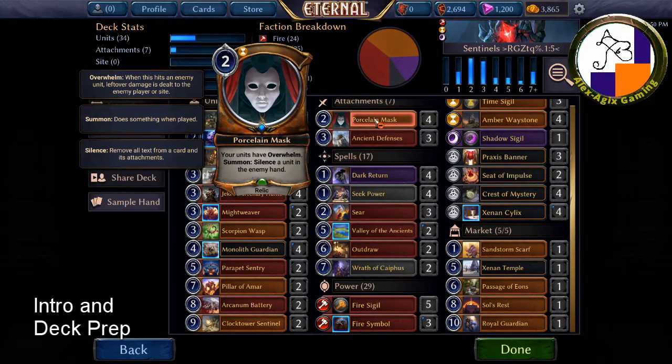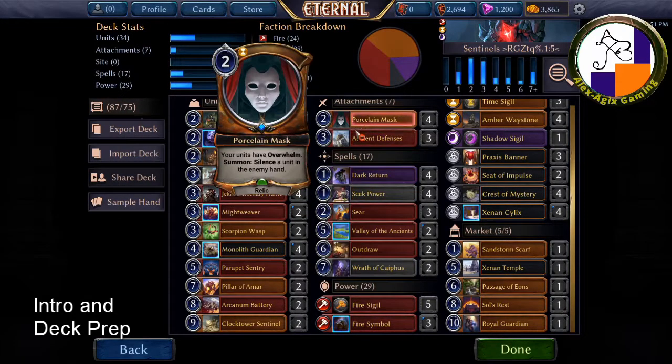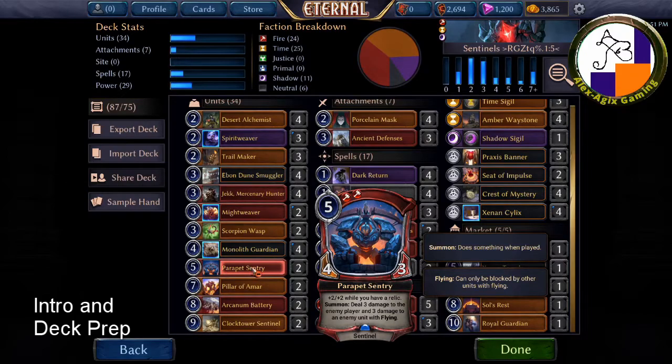Because you're upping the attack of your Sentinels, that's also why the Porcelain Mask is even more important. Now at four power: Monolith Guardian is an excellent card as long as you have relics — it gives you plus six, plus six if you have a relic. At five power is Parapet Sentry, which gets plus two, plus two while you have a relic, deals three damage to the enemy player, and three damage to an enemy unit with flying.